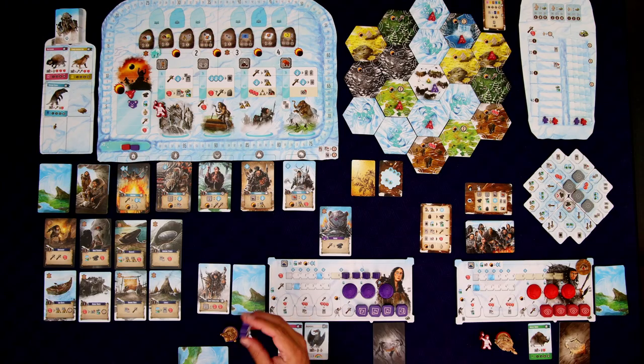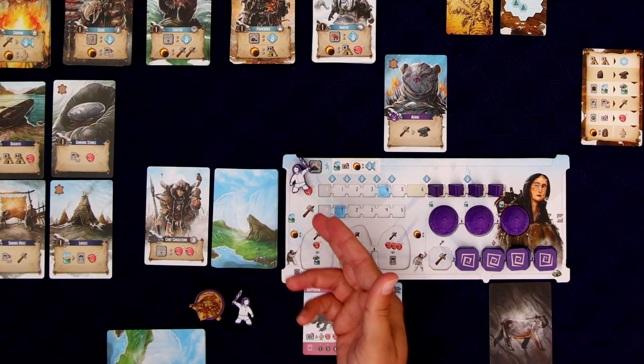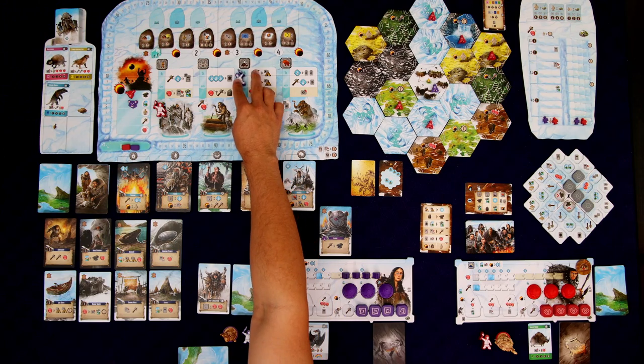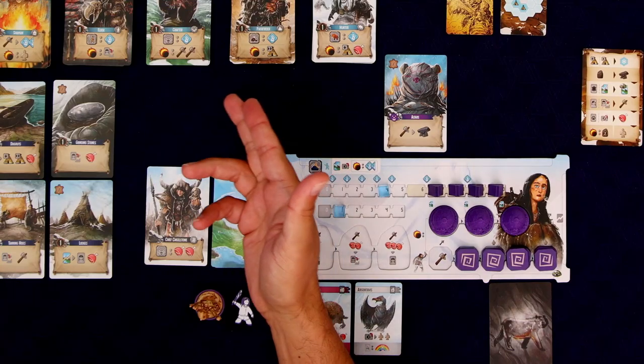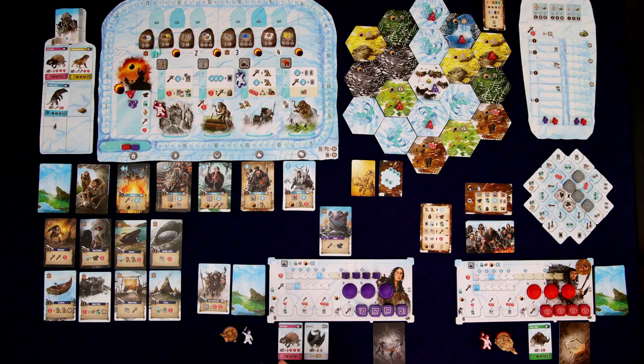Now we place our worker into one of the four worker placement spots on the board. There's also a spot to place a worker to rest and get a little bonus. Right now I want to go to a particular spot because I see something on the board that's really interesting. After placing a worker, you can play any number of tribe cards from your hand to generate special abilities and mostly labor so you can take actions.